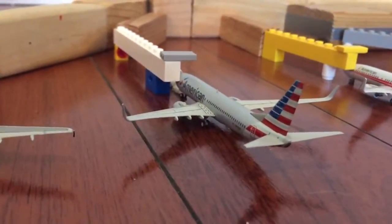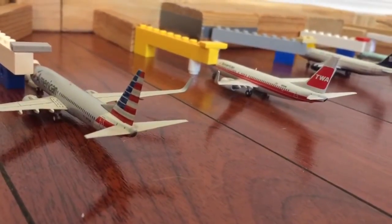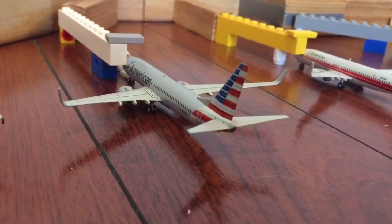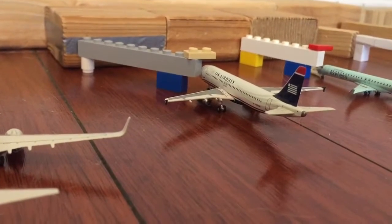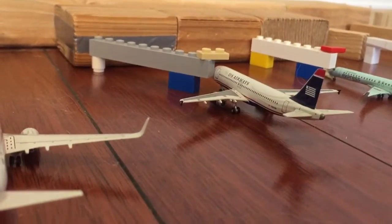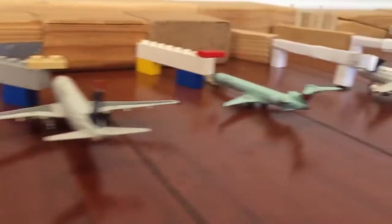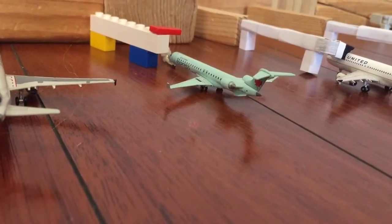Right here is an American 737-800. These are gates 9, 10, and 11 — that's where American mostly parks. He's heading out to O'Hare. And right there is a 737-800 heading to Dallas-Fort Worth. There's an A320 heading out to Phoenix — Phoenix is mostly A320s, so there's like four A320s and then like one or two A319s. Air Canada parks here — a CRJ-705 heading out to Vancouver.